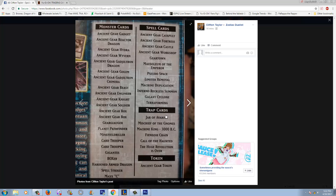You get a Terraforming in there, and a Jar of Avarice that was originally printed as a Secret Rare as well. Fiendish Chain for those people who are still playing Fiendish Chain — I don't think there are a lot of them. You do get two copies of Card Troopers. That has to be worth at least like a dollar — it's still Card Troopers.